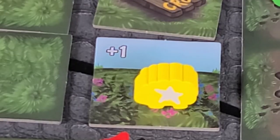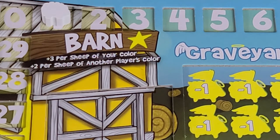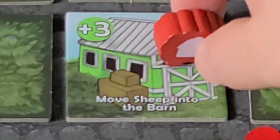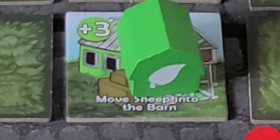Safe field tiles: score one point immediately on your player board score tracker by revealing this tile. Players who move onto a revealed safe tile do not score additional points. Once this tile is discovered, players can place their wooden barn piece on top of the tile.